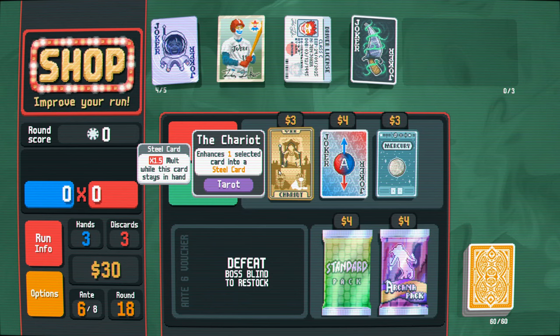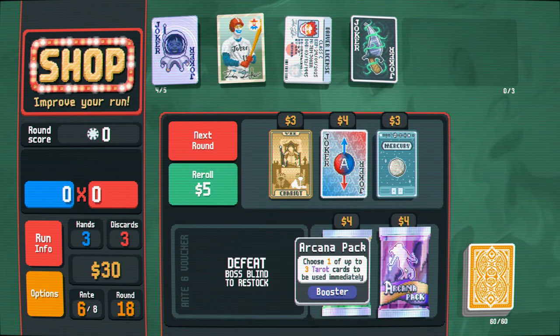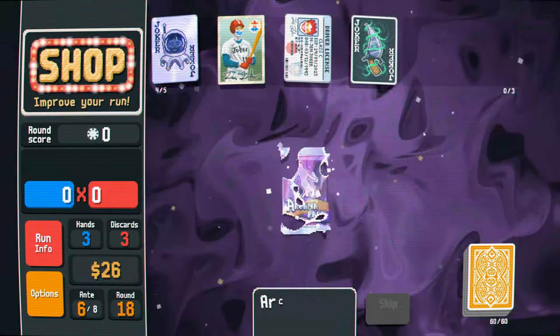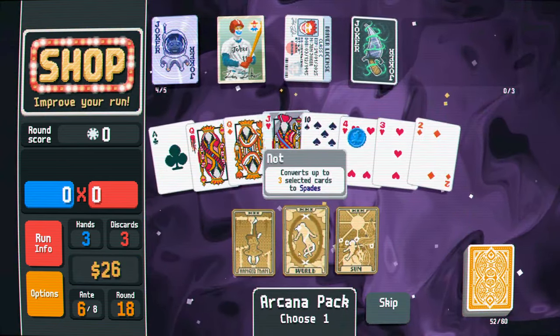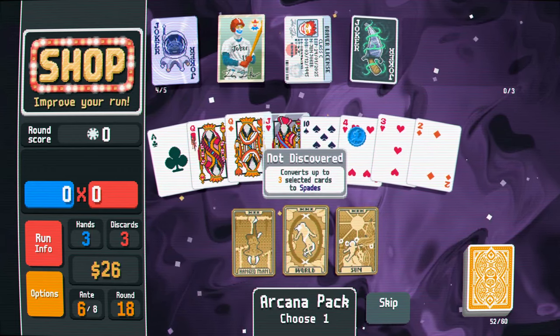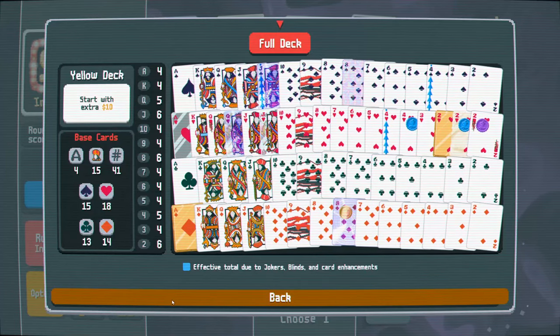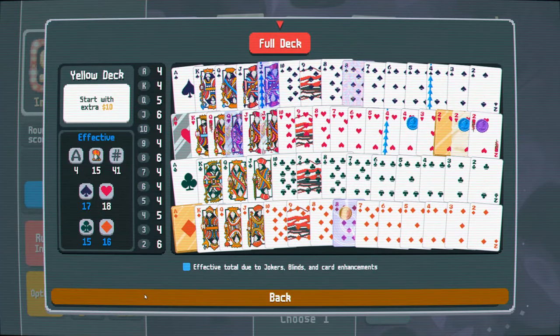Creates a tarot card. Enhances a card to be a steel card. I don't really care for any of these actually. I do want this - hopefully we get the double money one. Two selected cards, spades, hearts. I mean, I have been playing a lot of flushes. So maybe, if possible, I should convert clubs to hearts.